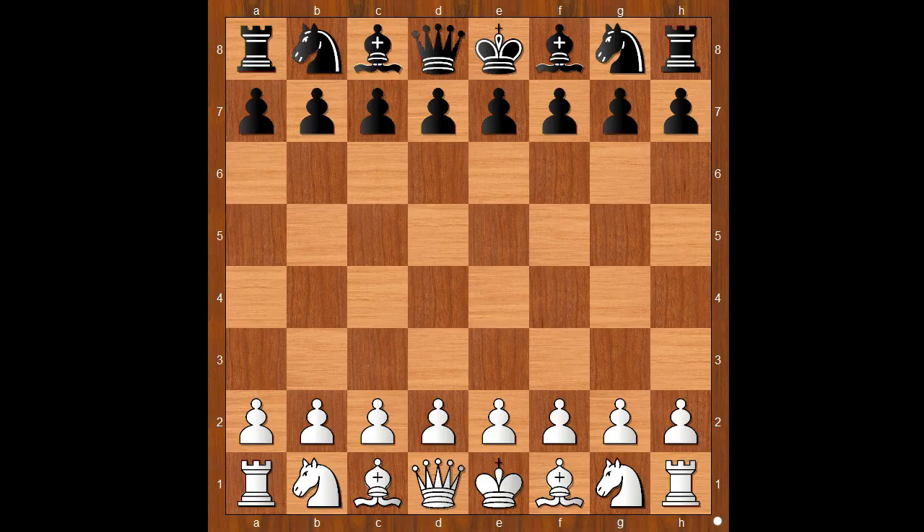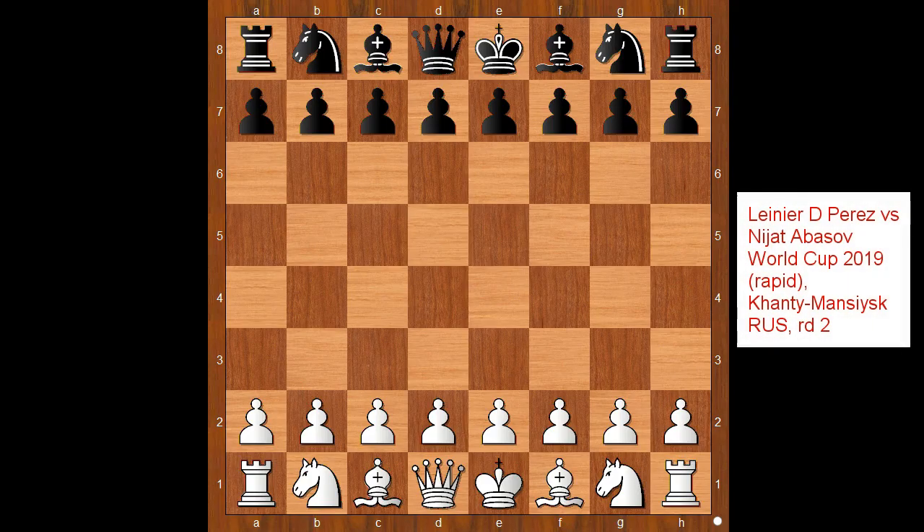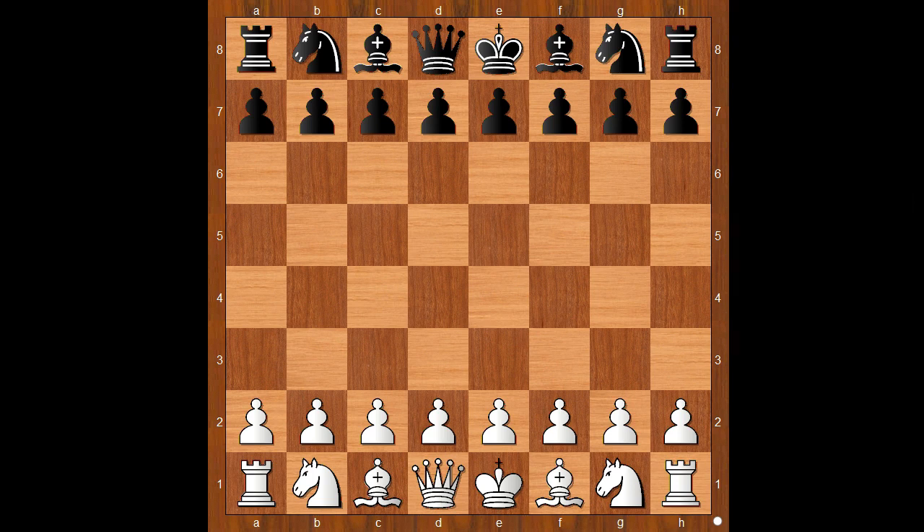Hi, this is Mato. Welcome to my online chess lecture. In this video I will show you a game between Olenia Perez and Nidjat Abasov, a game from the World Cup played in Khanty-Mansiysk 2019. This is a rapid game. Perez had the white pieces and started with e4. Abasov played c5, the Sicilian Defense, followed by Nf3.